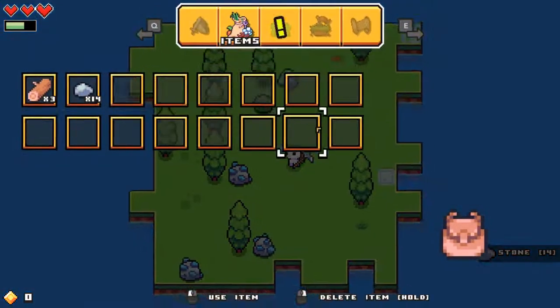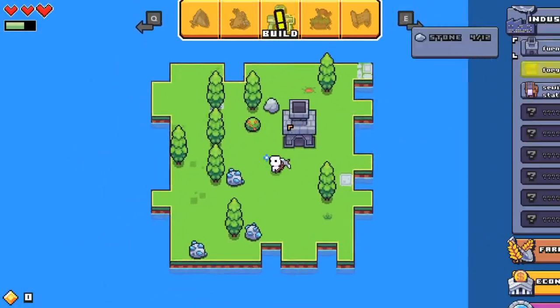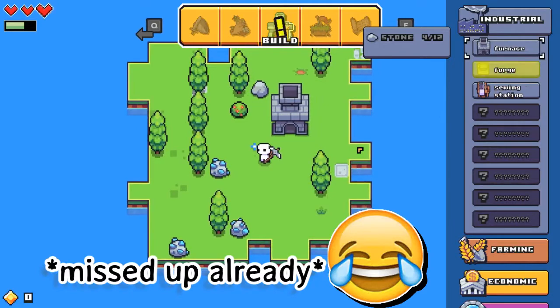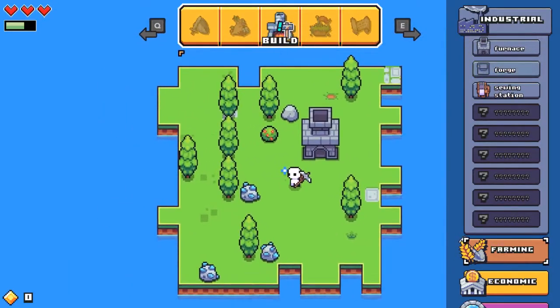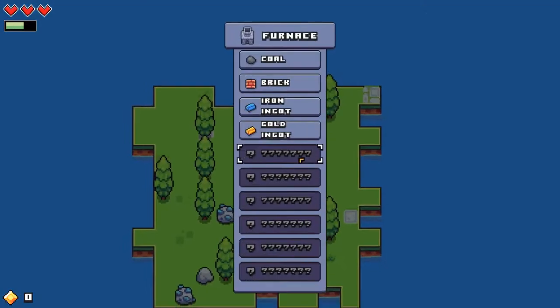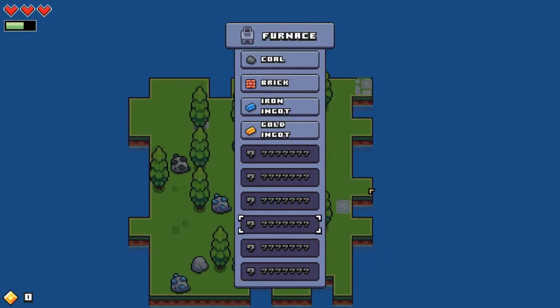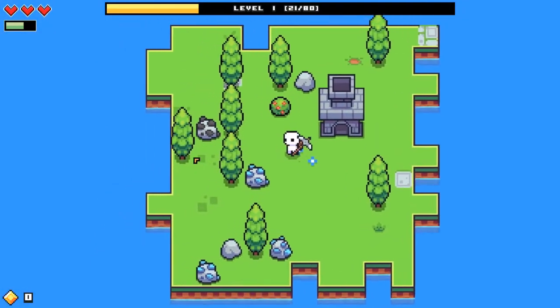I think I have enough. So this is our furnace. What do I have to do now? What can I make here? Cool, brick, iron, gold — it looks like the game has a lot of stuff.